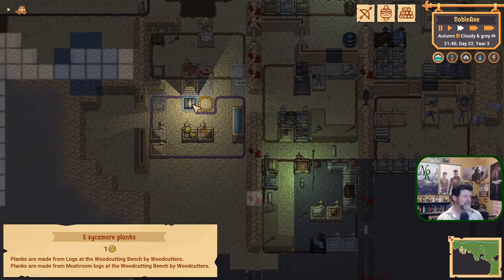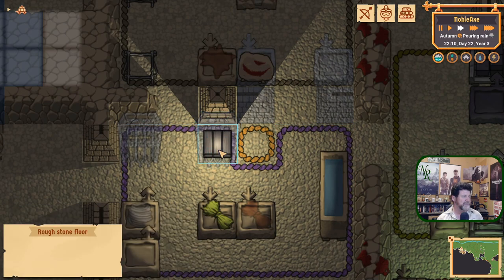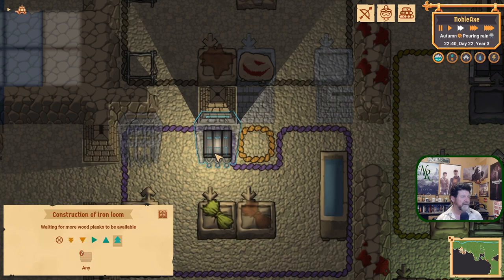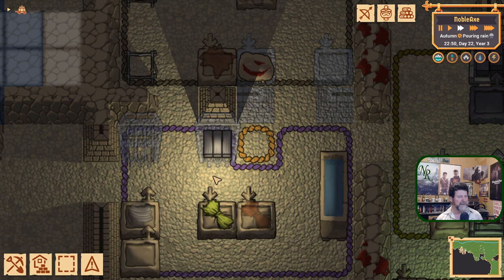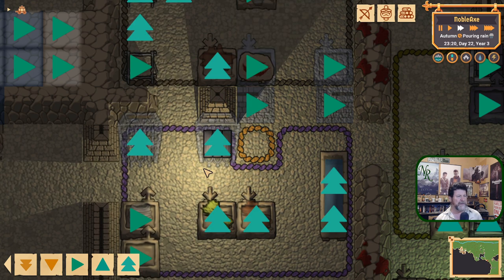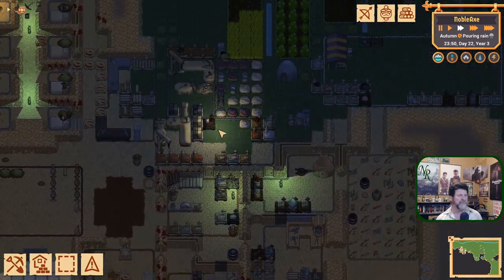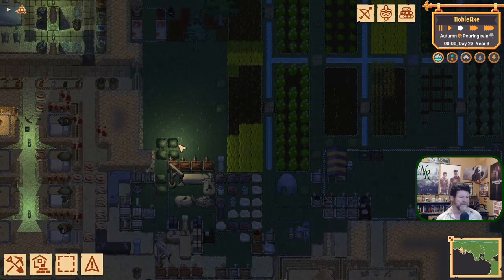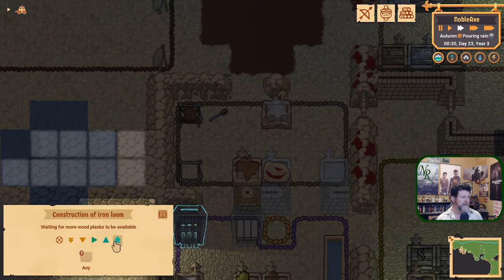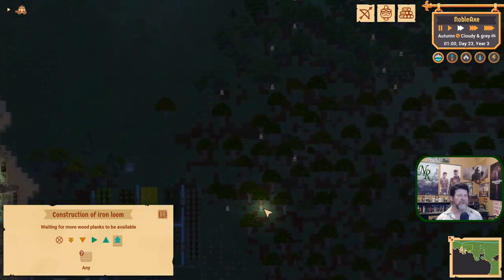We're still waiting on this guy. We have seven planks there - that's kind of confusing. Five planks, none have been assigned, two are available. I'm not really sure what's happening here. If these were brought over, are they left over from another thing? Are those conflicting with it and the reason why it's not building? Well, we can get the other one building. We'll just get more trees chopped.